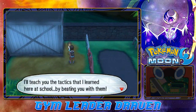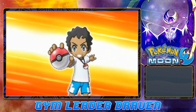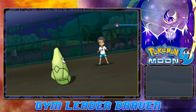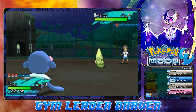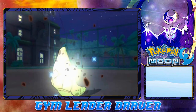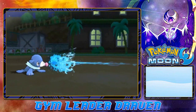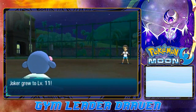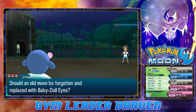He says: 'I'll teach you the tactics that I learned here at the school by beating you.' Let's do this. We're taking on Youngster Joey - how many Youngster Joeys are there in this Pokemon world? Joker is ready to go. Probably should have picked up a Pikipek along the way. Water Gun - and the Water Gun nearly takes out Metapod. But here comes Metapod and its strong-ass Harden. We grow to level 11, and it wants to learn Baby Doll Eyes.